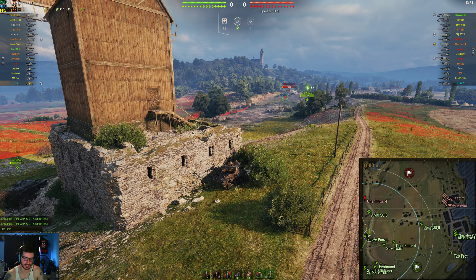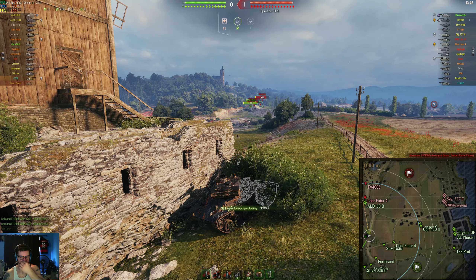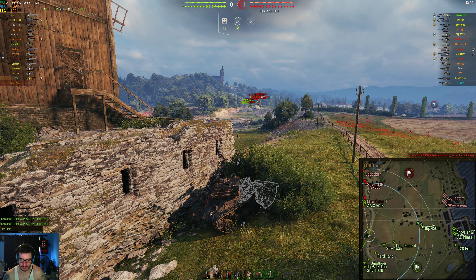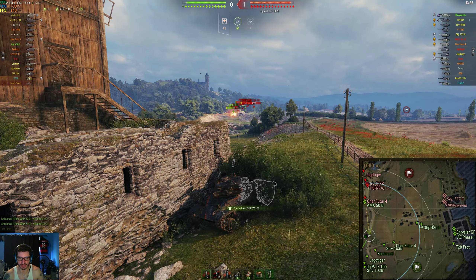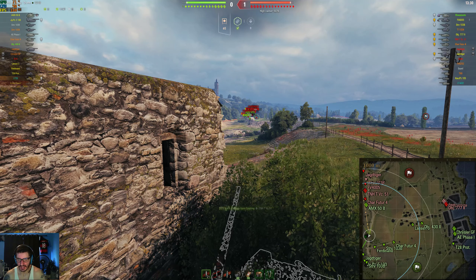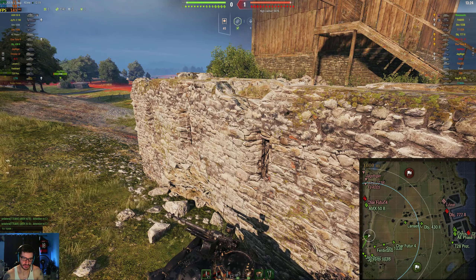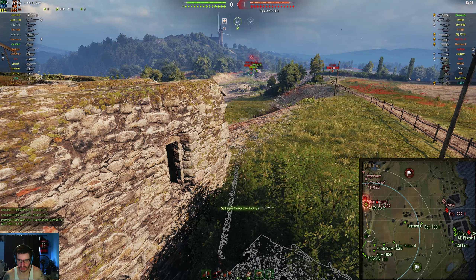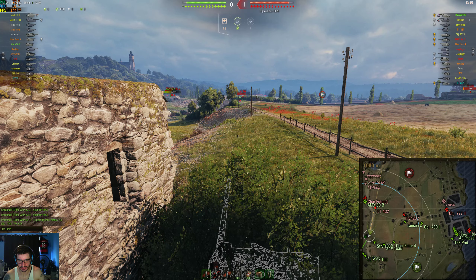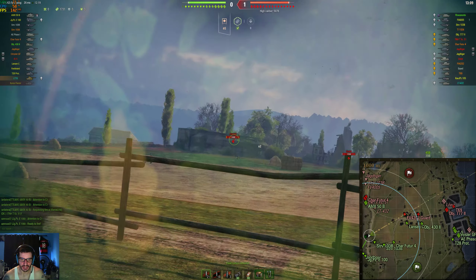We're spotting the Char Futeur here, or however you pronounce this tank, and this is why I think this is a good bush. I have Binocs, and we spot the FV4005. The FV has no concealment whatsoever, so to spot him right at the edge of view range was pretty cool. When he fires, his concealment is basically zero even if he's behind a bush — at least that's how I understand it. We're spotting a couple people here, and the AMX 50B has pushed, which makes our job easier. If people YOLO this way, then obviously you have to run away. You can see their LT432 has got lit here, and he's staying safe — just like I was talking about before.